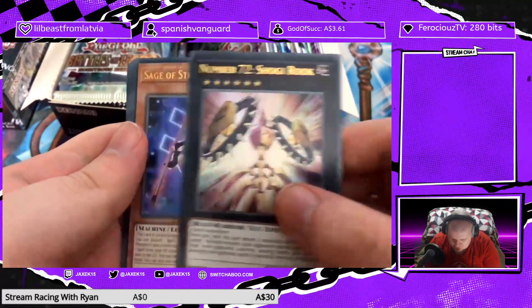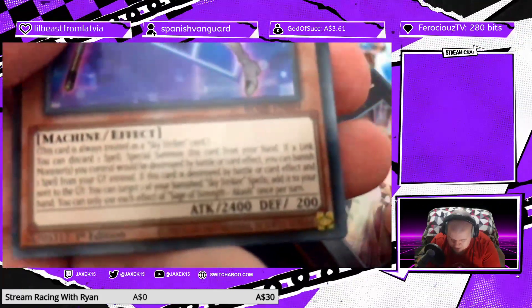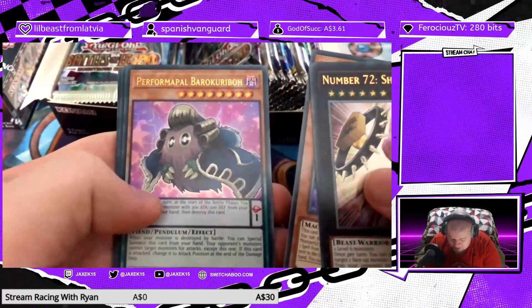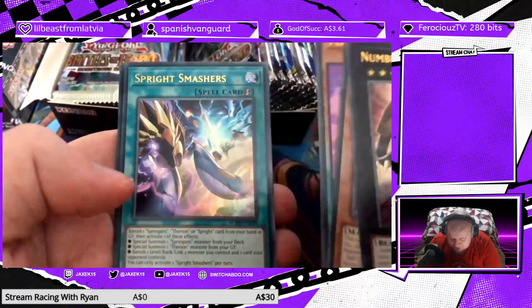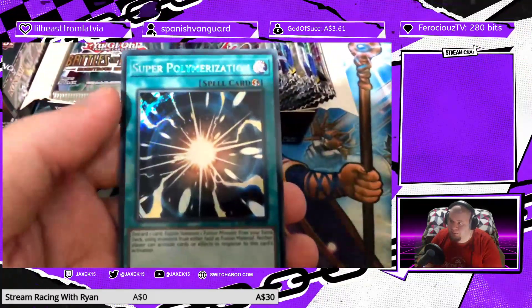Number 72 Shogi Rook, Sage of Strength Cash — so that's one of the Sky Striker cards. This card's always treated as Sky Striker. Performed Pal Barokaribo, Sprite Smashes. Even some newer stuff is getting reprinted here. And our first Secret Rare is Super Poly. Yo, that is awesome, dude!